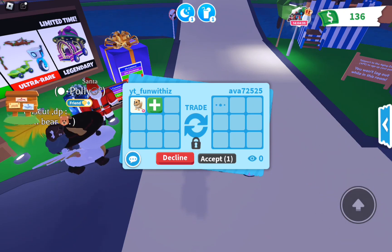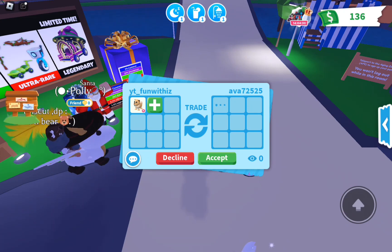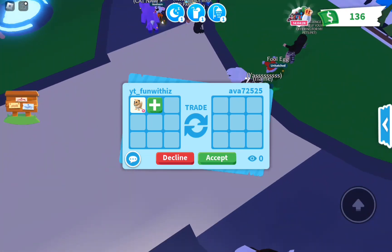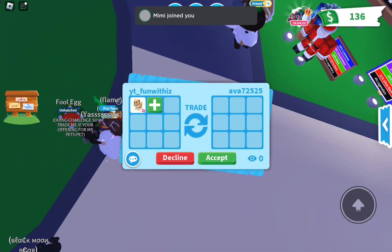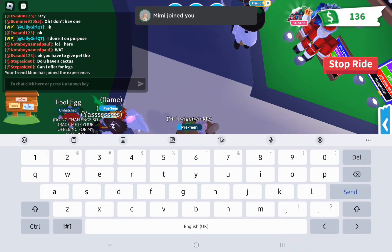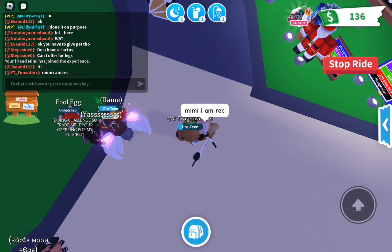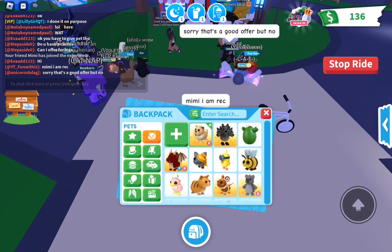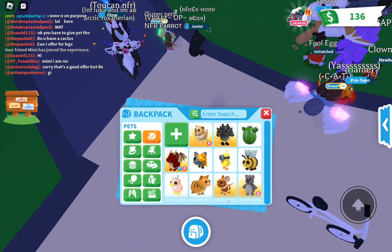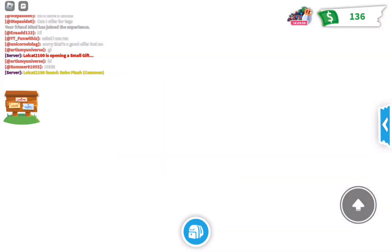Come on, come on, I want something good! If you'd like to offer for this, I'm not giving this away for free unless I don't get any good offers. Oh yay, Mimi joined me! I'm just going to say to Mimi - I am wrecked! Now everyone's gonna get hyped up. We're just gonna teleport to Mimi.